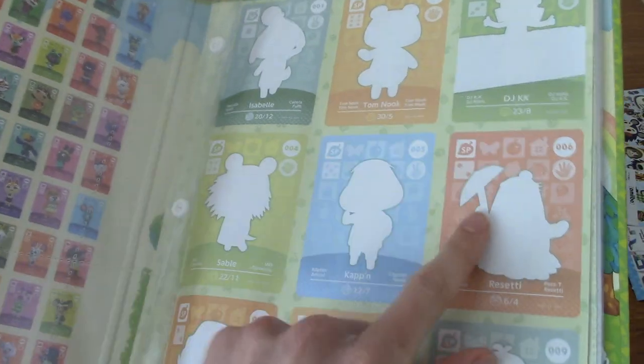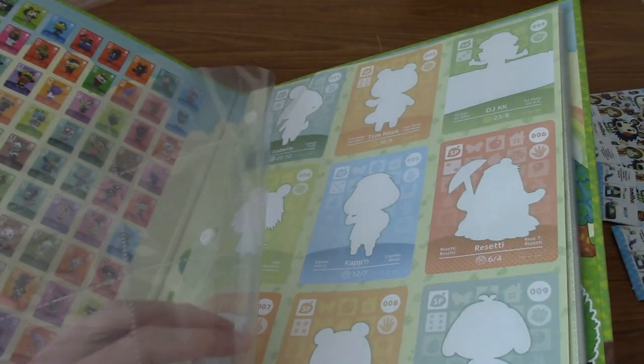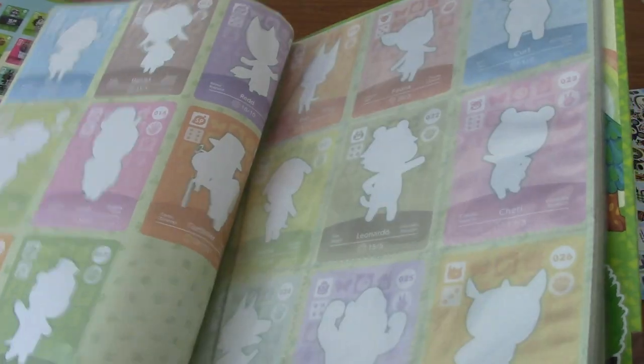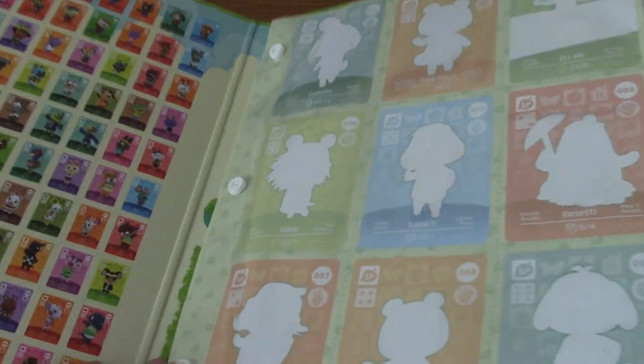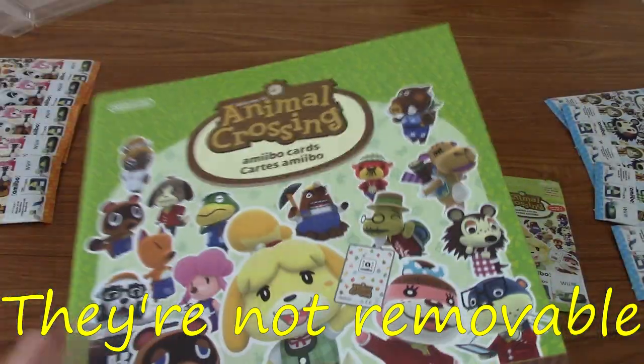I do have a Tom Nook and a Mr. Resetti card, actually, as it happens. Okay, this isn't going to look quite as amazing as I thought — I was kind of hoping this would be a clear folder. But whatever. I suppose I could remove these inserts, or whatever. But that's not really important at the moment.